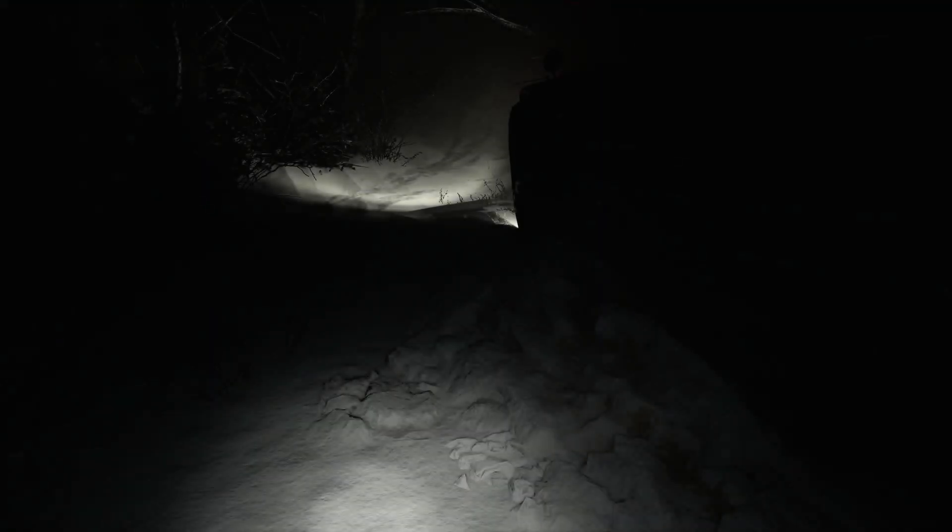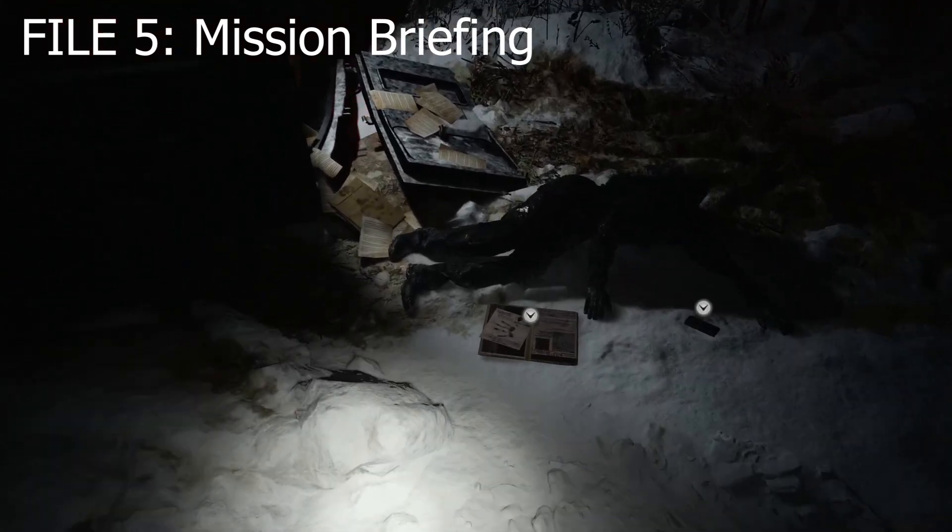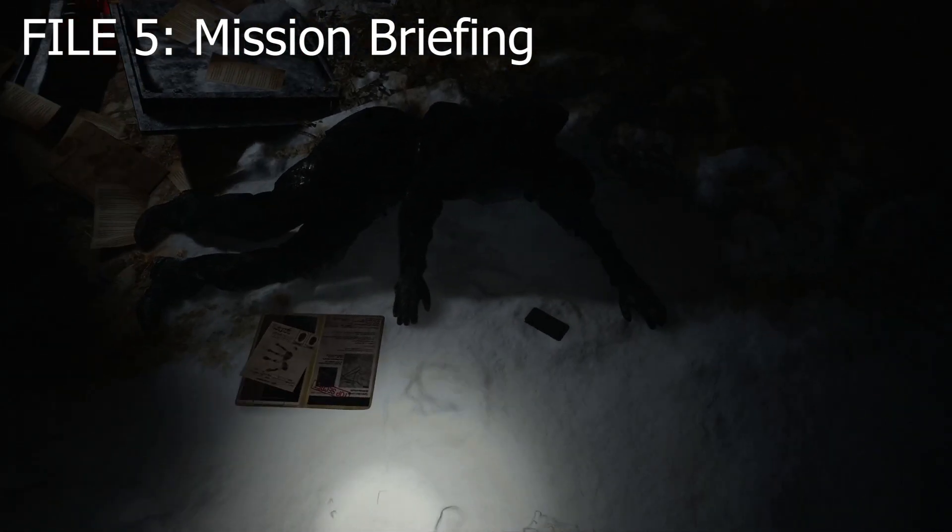Once those cut scenes are over you're going to progress to the next chapter and wake up in the snow in the middle of the night. Once you get to your feet, the fifth collectible is going to be file number five — the mission briefing — and it's going to be on the ground right here beside this body next to the phone.